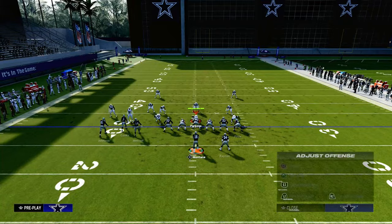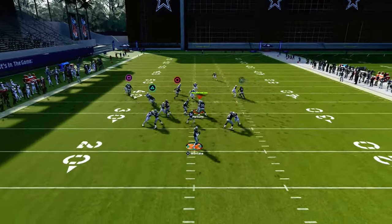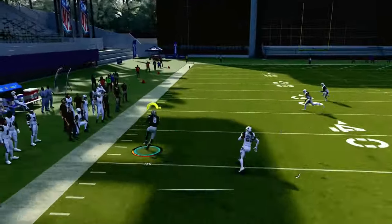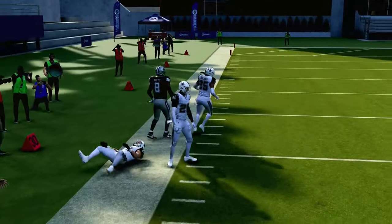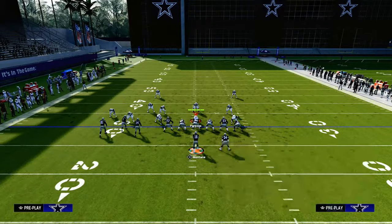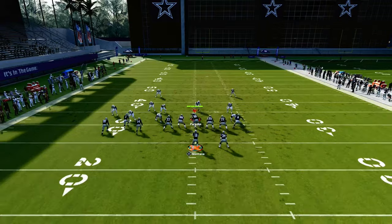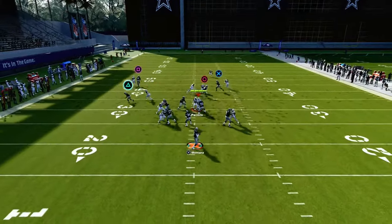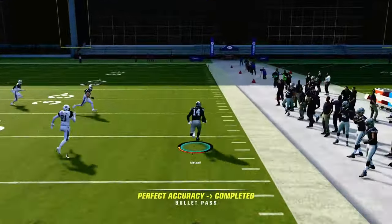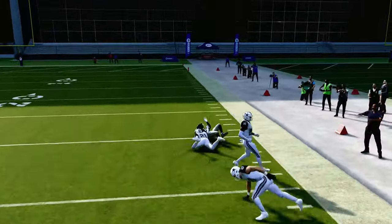I really don't like this year's crossing route to the B or circle receiver — he just doesn't beat man for me as much as he has in years past. So I'd recommend either slanting him or dragging him depending on the coverage. The reason I like the slant is if they decide to run zone coverage, the slant is also a bigger potential play against man coverage.